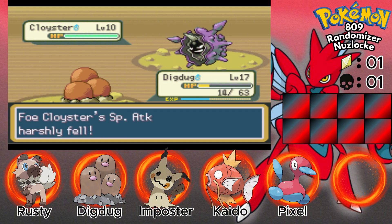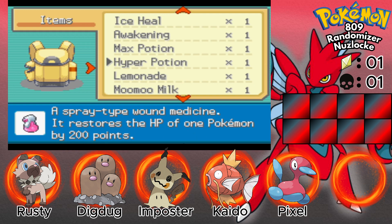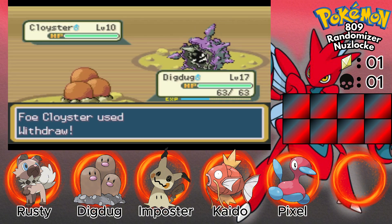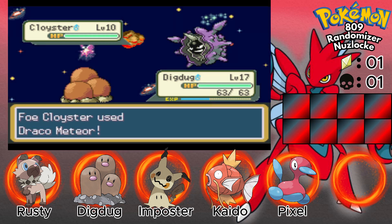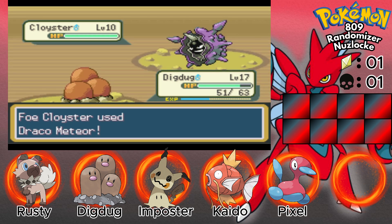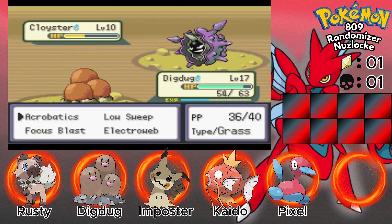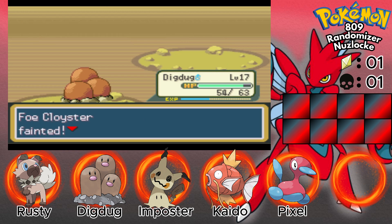Interesting. I'm going to heal in case this thing is faster than me, just for precautions. Lemonade, sure why not. Withdrawal — it's raising its defense. This shouldn't do as much as it did last time. Yes, that does nothing. This should be super effective — it is! But I used an item so it's not at full power. I dare say it could have survived one at full power with that withdrawal.